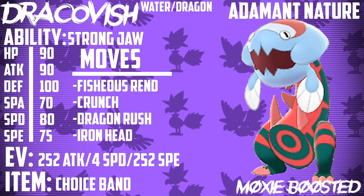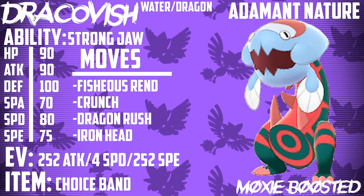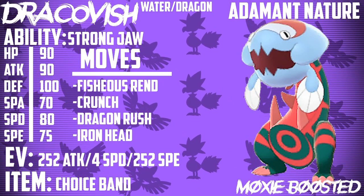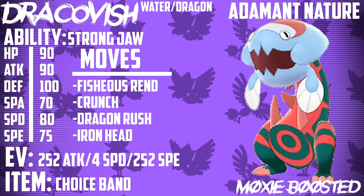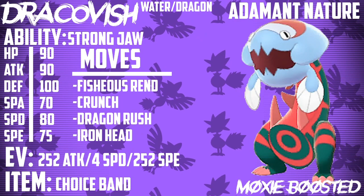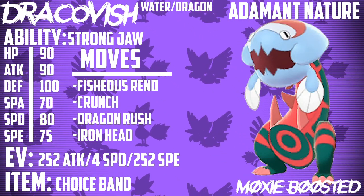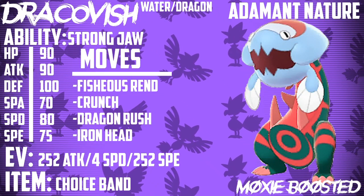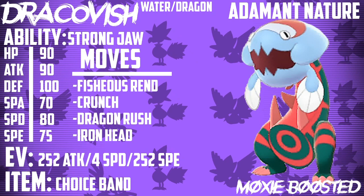This Pokemon has insane potential and lots of people think it's the best in the format, but I don't agree — there are pretty obvious counters. Choice Scarf Gardevoir is really common and shuts Dracovish down. Rotom-Wash and Rotom-Cut are able to burn it, and while they aren't always going to succeed, they can take a doubled Fishious Rend comfortably as long as it's not in rain. Choice Scarf Rotom can outspeed and go for Will-O-Wisp. Gastrodon and Jellicent take absolutely no damage from it — Gastrodon even benefits from eating a Water-type move, raising its Special Attack, and Jellicent with Water Absorb regains HP.